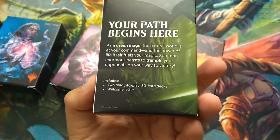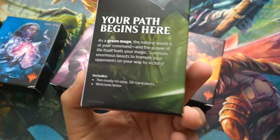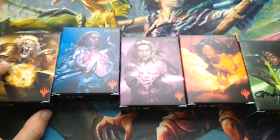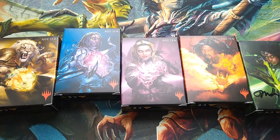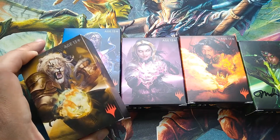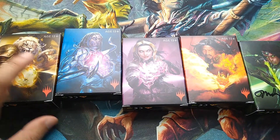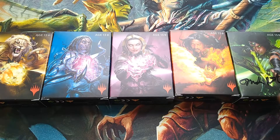Each box includes two ready-to-play 30-card decks and a welcome letter. There are two colors per box — at least the color on the box plus a random second color. You can play them individually as mono-color or combine them into a 60-card multicolored deck. It's a bit random what's inside, so let's look at each one.